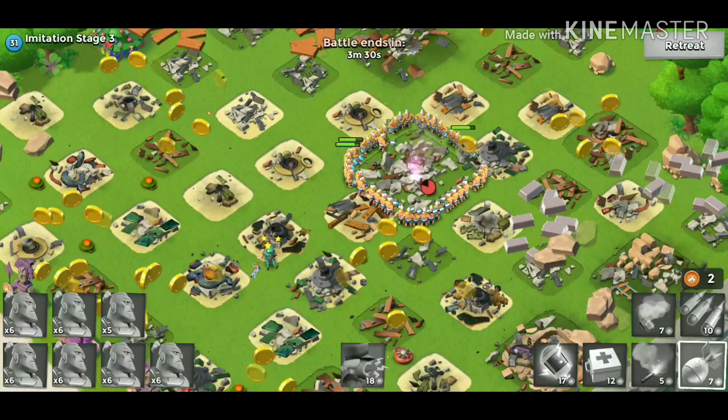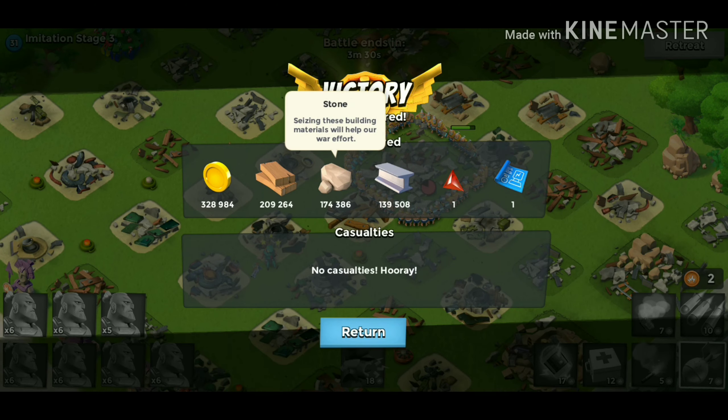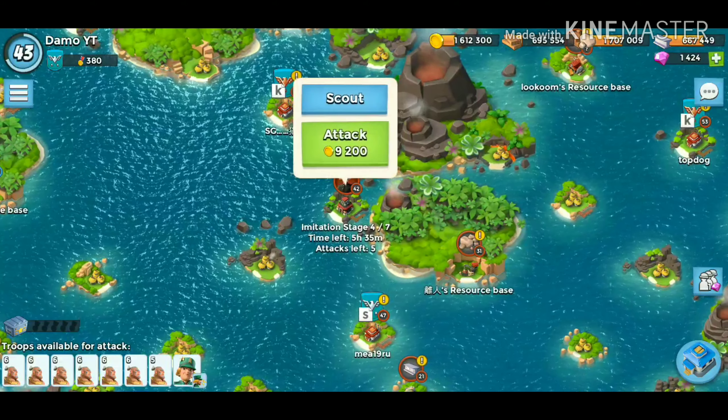I should have actually checked the health on that — that's going to help me decide whether I can take down a base or not. This is what I love about Imitation Game, the resources are insane, and having a little bit of a boost from that statue is awesome as well. We've got a minute on that — it's probably not going to need the extra warrior just yet. Stage number four.